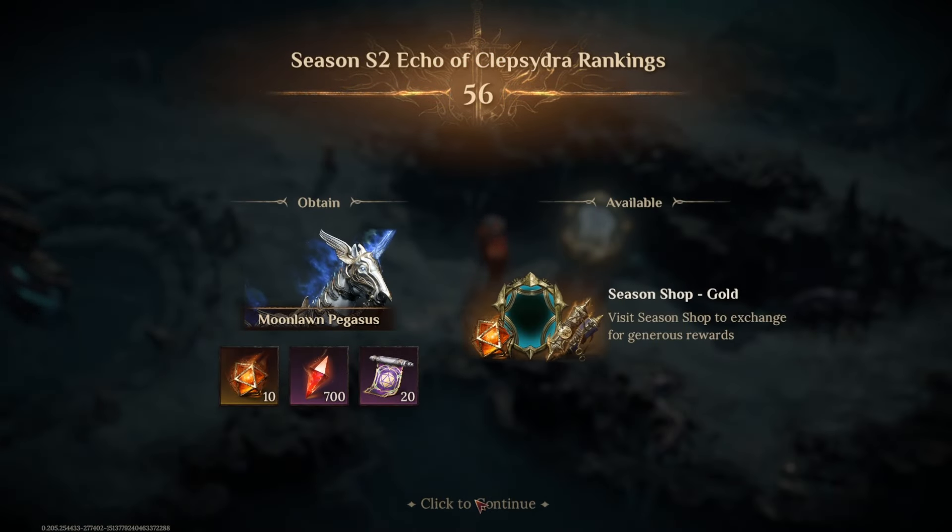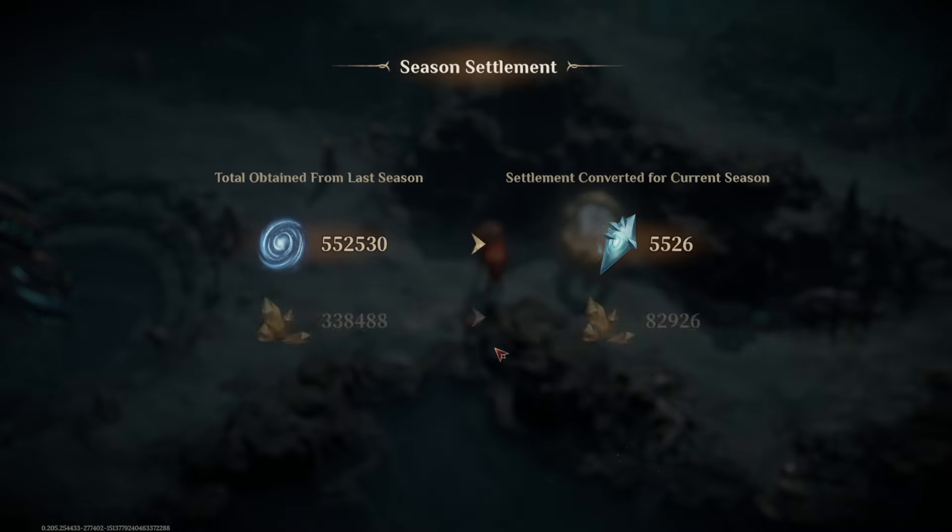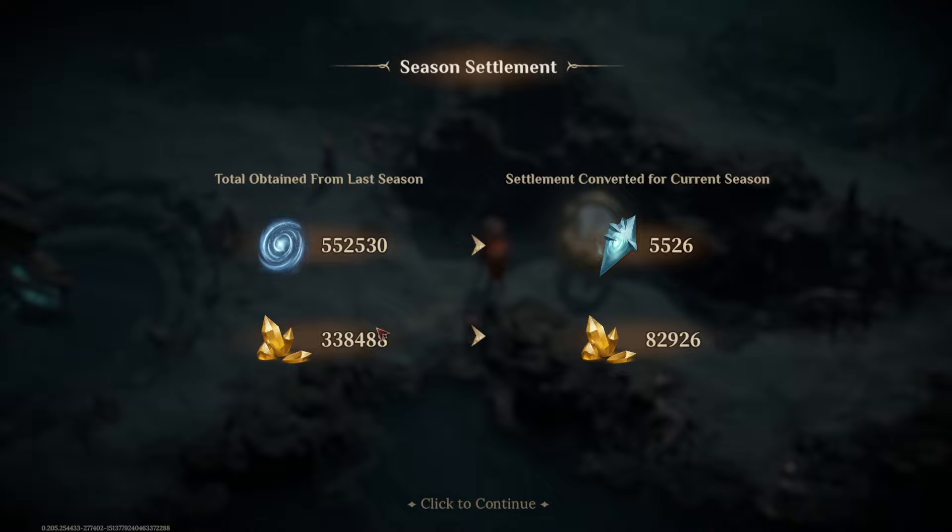My ranking was 56th last season. I was a little bit short of getting top 50 unfortunately, but it still means I get 20 Epic Tickets, 10 Heliolite Dice, and enough for another 2 from Worm Arrow. And I do get the Gold Shop. So straight off the bat, I'm getting 82,000 Essence of Creation to upgrade my Artifacts, and I've got 5,526 Sandcore to spend in the Seasonal Shop, which we'll do in just a minute.